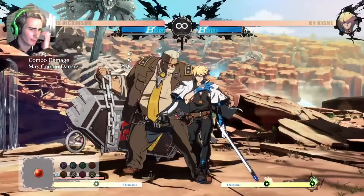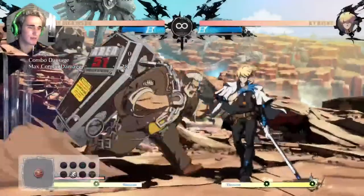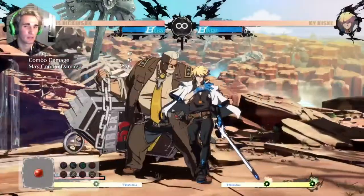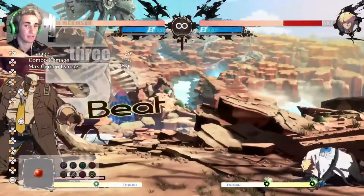You can combo off of the low with the kicks pretty easily, and you can get heavy slash, though it's a little bit tight. You can get crouching slash there, but I usually just go for the kicks because it's a little bit easier. And you can combo off of it super easily.